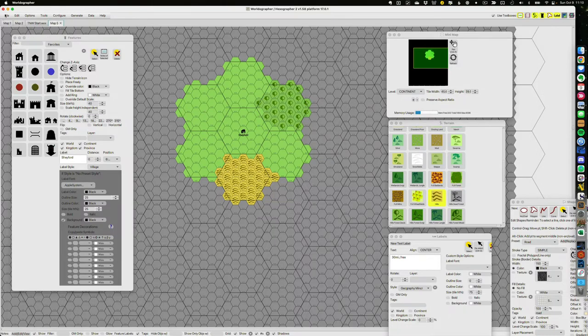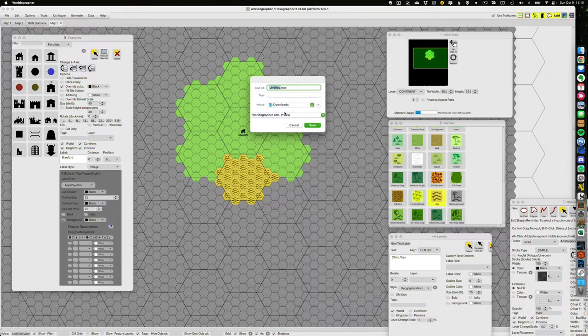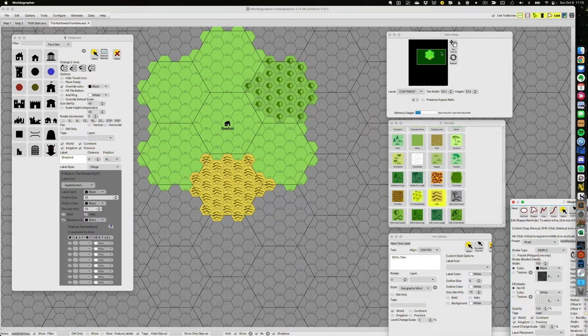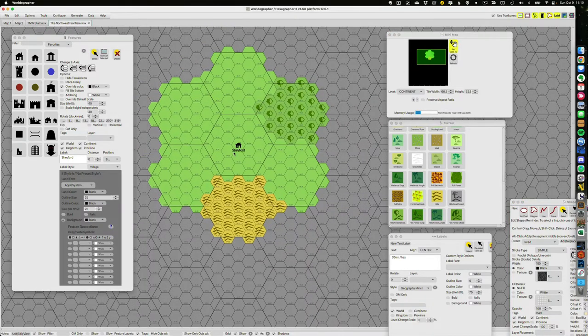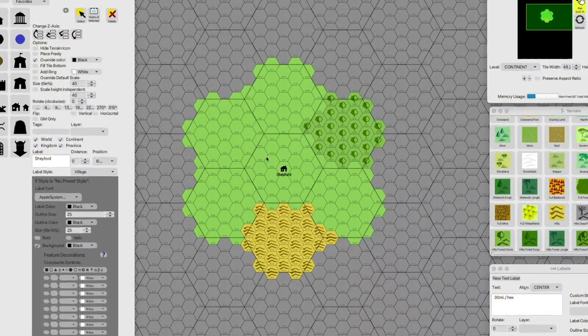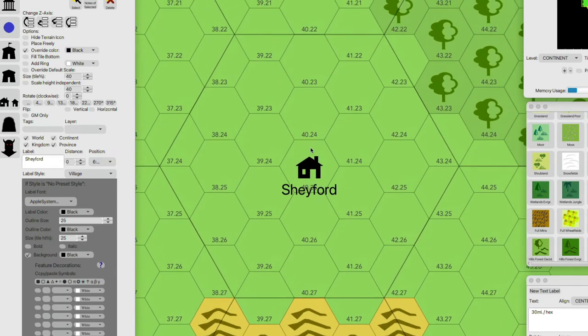Let me save this. I'll call it TNF for The Northwest Frontier — it's called The Northwest Frontier. Even though I generated terrain for the core hex and the six surrounding hexes, for this session we're really only going to focus on this central hex.